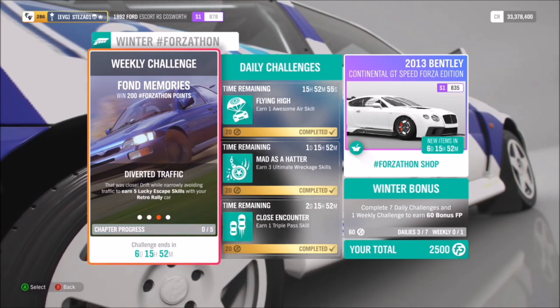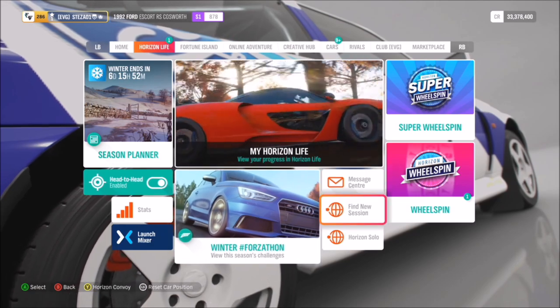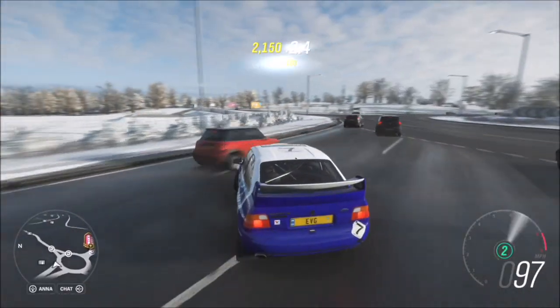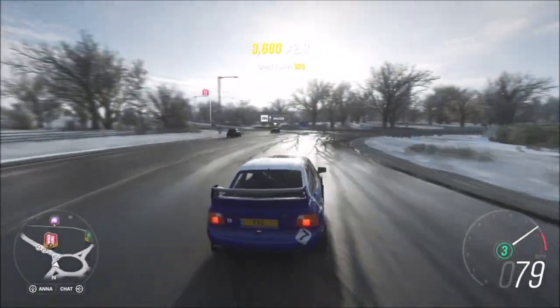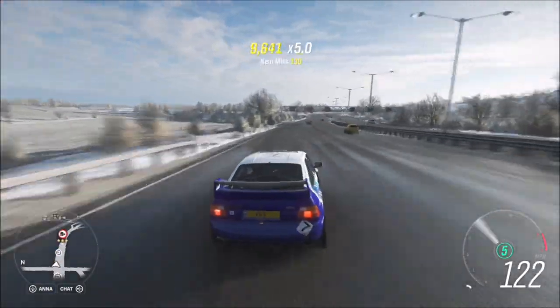The next challenge wants you to get five lucky escape skills in your retro rally car. A lucky escape skill is basically a drift at the same time as getting a near miss. I recommend using the highway and also going into solo mode — going offline — as there is a lot more AI traffic available when you do that, as you can see here.